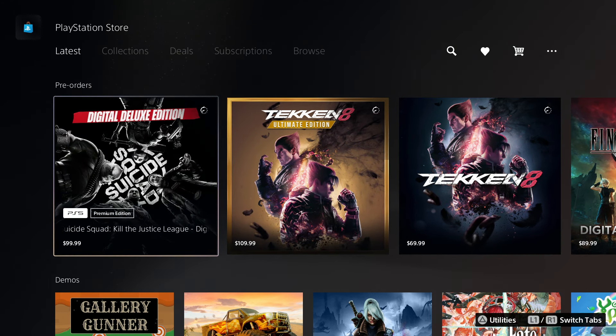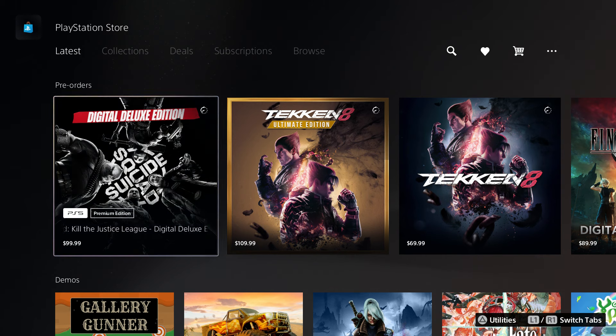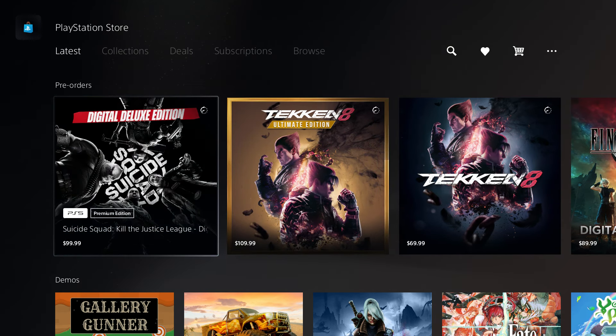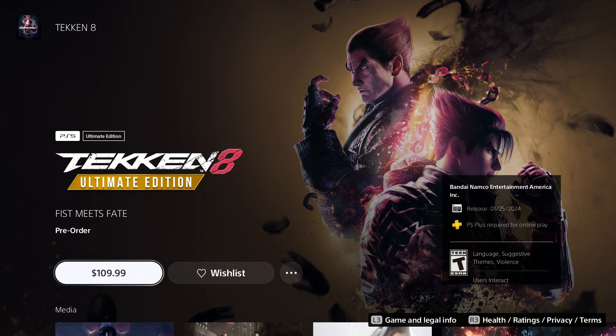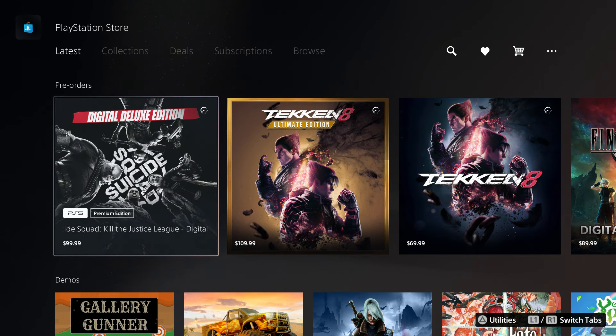The second method: if you purchase it on GameStop, you get the game a day early. That's not the best strategy, but you do get Tekken a day early — so you get to play on the 24th instead of the 25th if you pre-order it on GameStop.